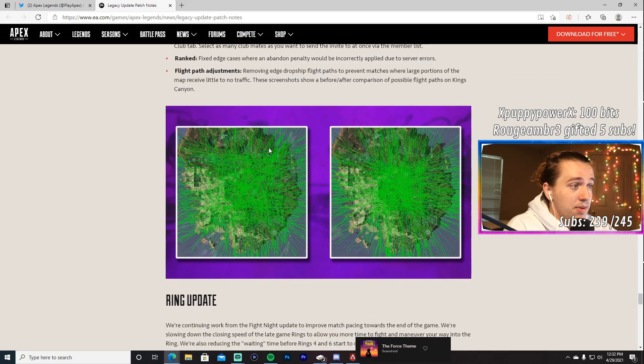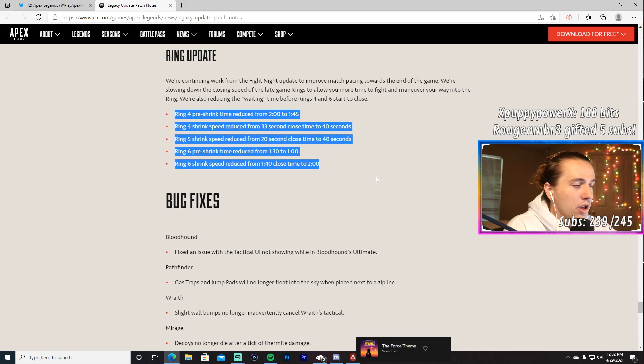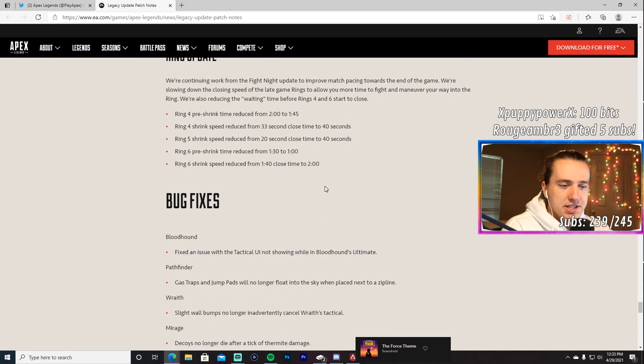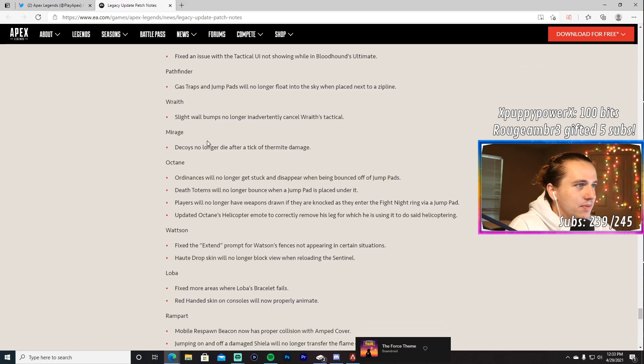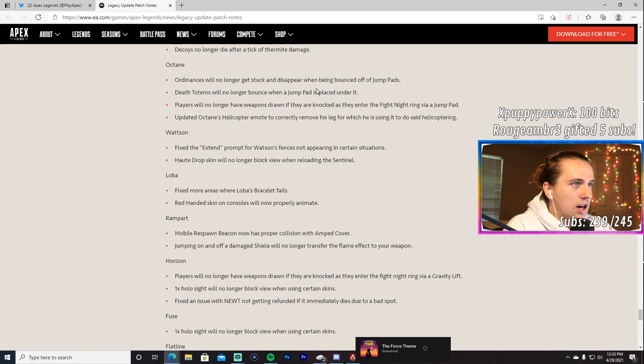There are now different flight path adjustments each game. Ring update: all rings are going to close faster overall — less time between ring closings and more time while the ring is actually getting smaller. Bug fixes include: Pathfinder UI floating in the sky, slight wall bumps no longer canceling Wraith's tactical, decoys no longer dying after a tick of thermite damage, and fixes for Loba's bracelet failing in certain areas.